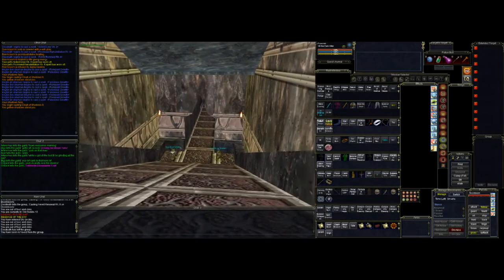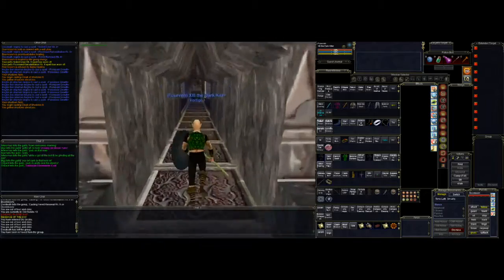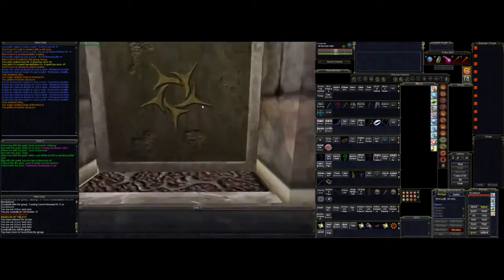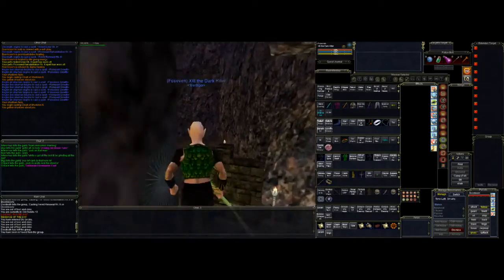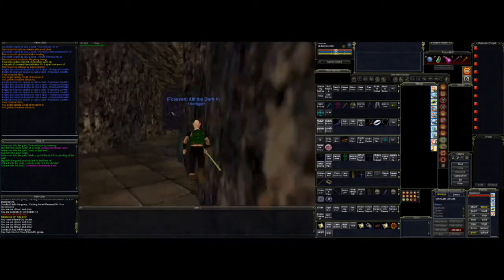Hello everybody, this is FC7. Today I'm going to do a part 2 video on soloing in the hardcore heritage version of Old Seb. Today we're going to solo in the crypt and I'll show you how to get there if you're unfamiliar with the zone.